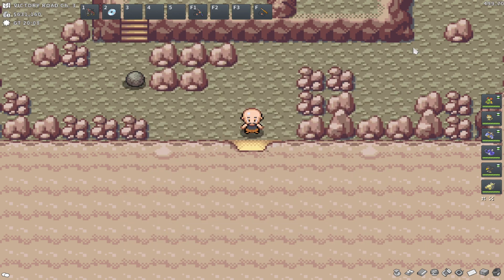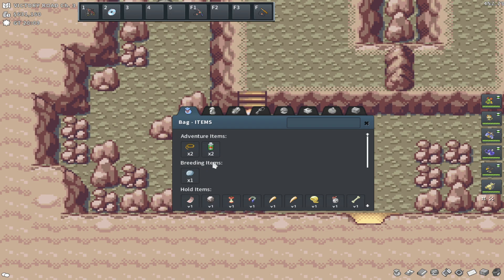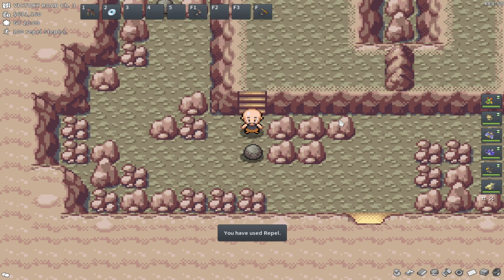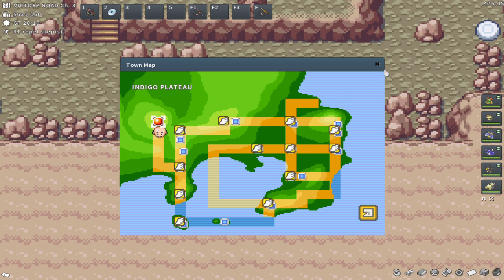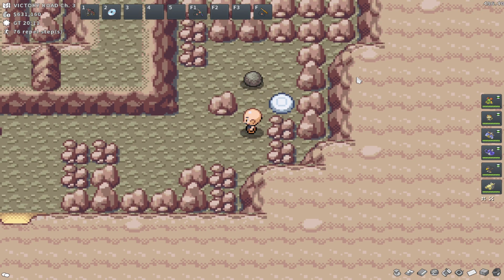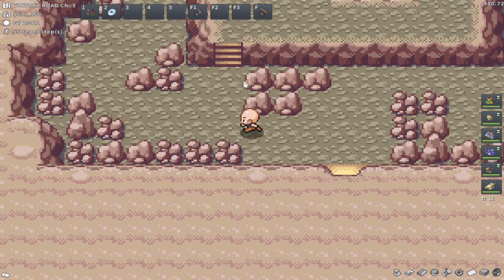I want to get into this episode and focus on this. I'm going to be watching a guide alongside me and following that while trying to talk to you guys whenever I can. It's going to be awkward to commentate over this, although I do know I need Strength for this. The first thing I have to do is come over here and push this boulder. I only came into Victory Road with two small repels, so I'm going to pop one now. I believe I push this boulder over to the right.